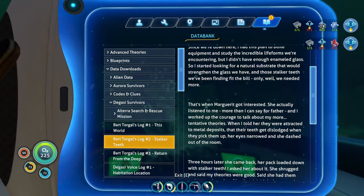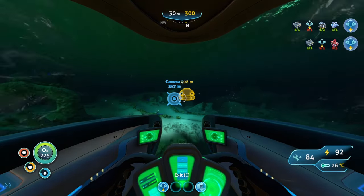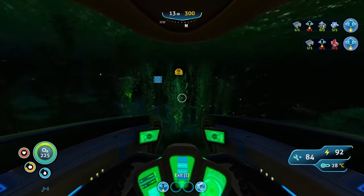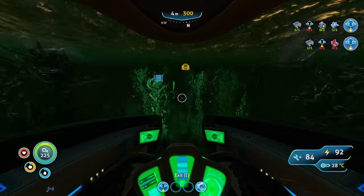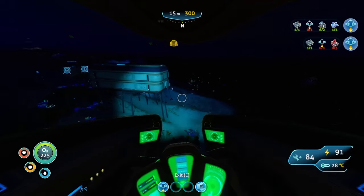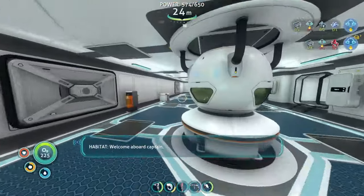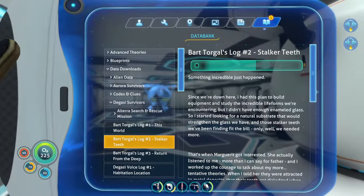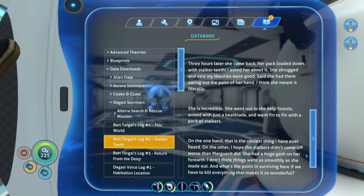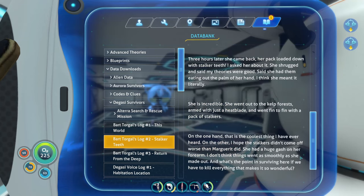I didn't want to talk while he was talking. So it seems like we got another location to go to — a habitat 500 meters below sea level, more than a kilometer northeast of here. We've got to go check that place out. I'm glad I actually went back down to the habitat to check it out, because I missed a couple PDAs. This other one — let's listen to it. Something incredible just happened. Since we're down here I had a plan to build equipment and study the life forms we were encountering, but I didn't have enough enameled glass. So I started looking for a natural substrate that would strengthen the glass we have, and those stalker teeth fit the bill.